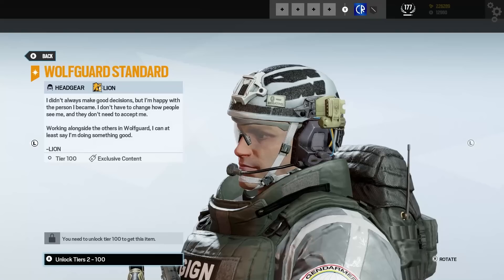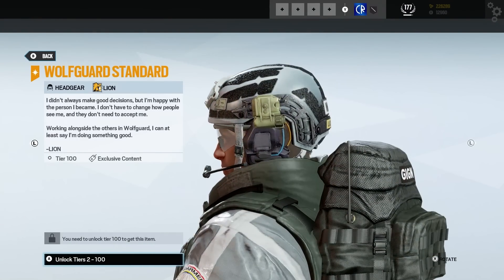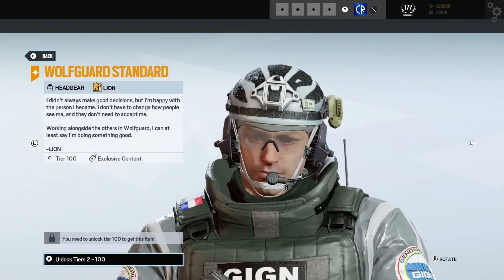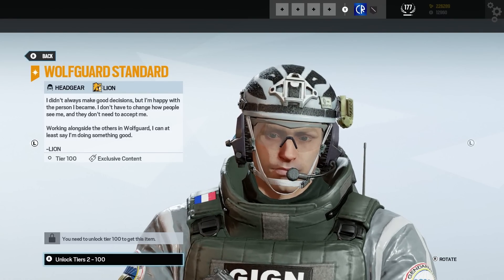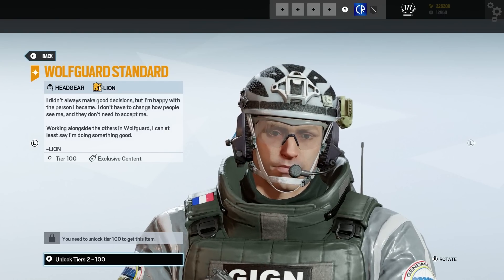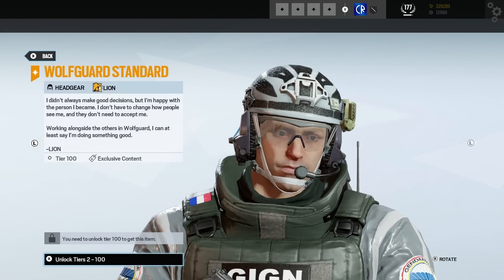Lion's headgear — damn, that is nice. It does look like he's got a lot of velcro on his head that he should be sticking stuff to, but anyway. Text: 'I don't always make good decisions, but I'm happy with the person I became. I don't have to change how people see me and they don't need to accept me. Working alongside the others of Wolfguard, I can at least say I'm doing something good.' Lion. Nice.